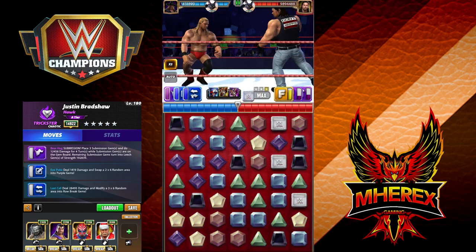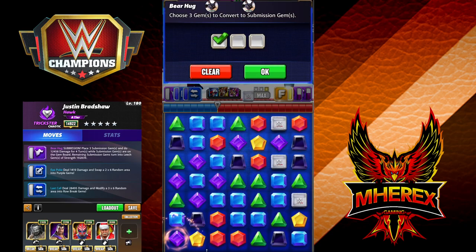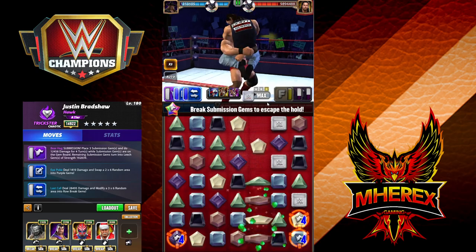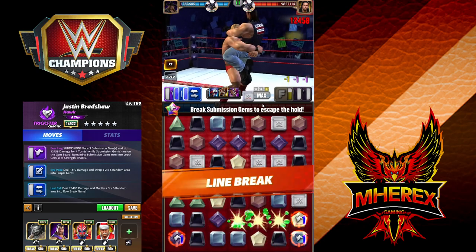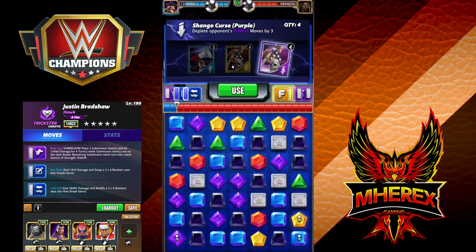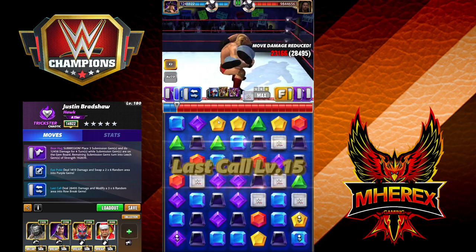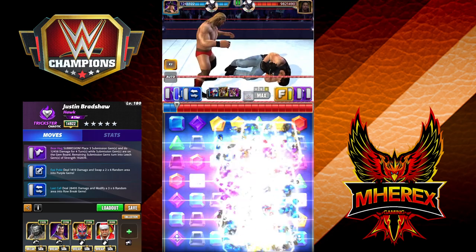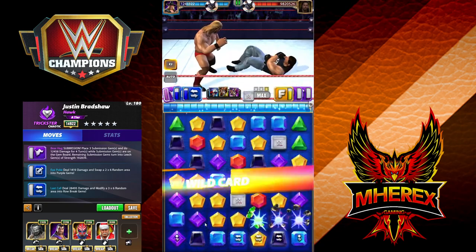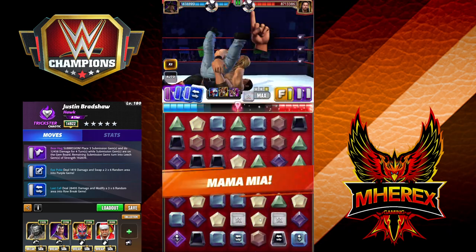Those leech gem heals going again. Boy, he's trying isn't he - he's sure trying. My man keeps filling his moves like nobody's business. There's a yellow match too, like clockwork. But you can see this build set should do the trick unless he hits some kind of massive pin we simply can't kick out of. We should be quite good because we're healing up with the leech gems, so I rather like this build.